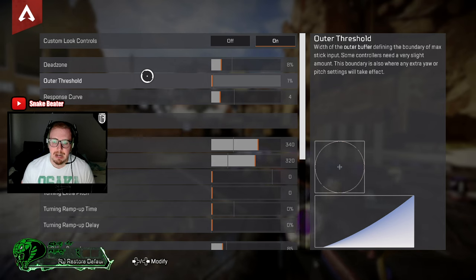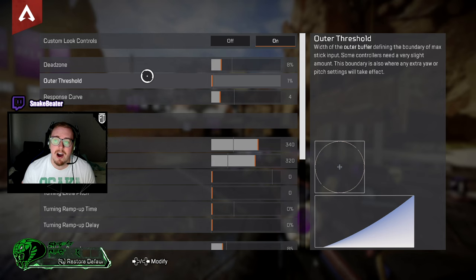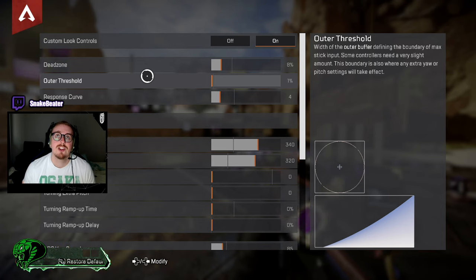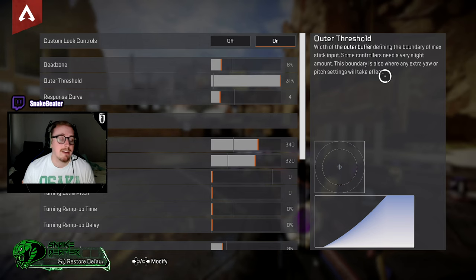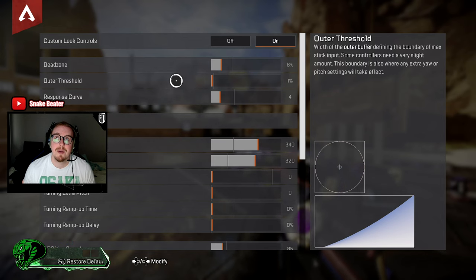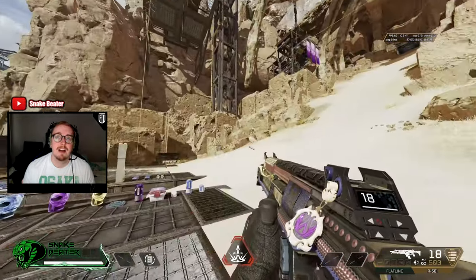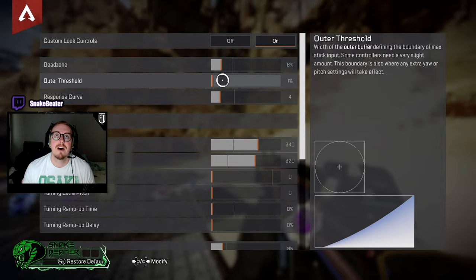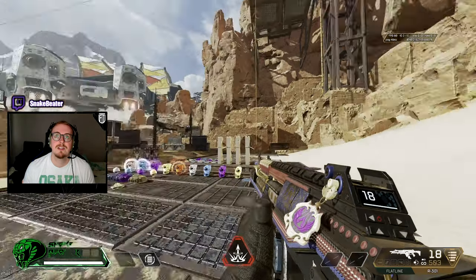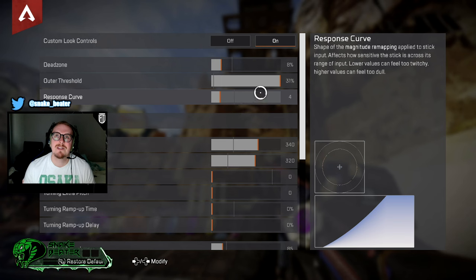Out of threshold — I've never changed this in my life, but I'll go through it. Out of threshold is how your controller interprets max input on your right stick. A higher out of threshold makes it hit max input sooner, so turning it up means you hit max input sooner on that right stick. Turning it down means you hit max input a little less quickly. It does feel a little faster at the top, but not enough for me to warrant changing it.